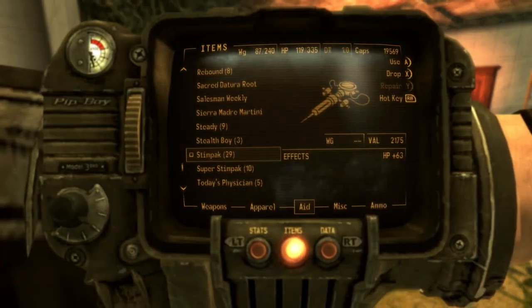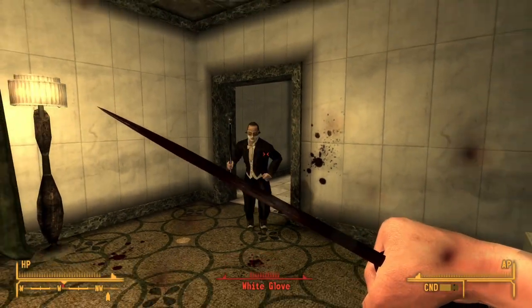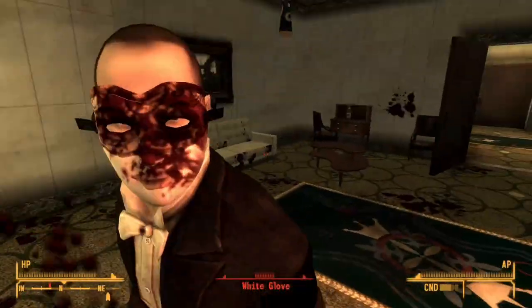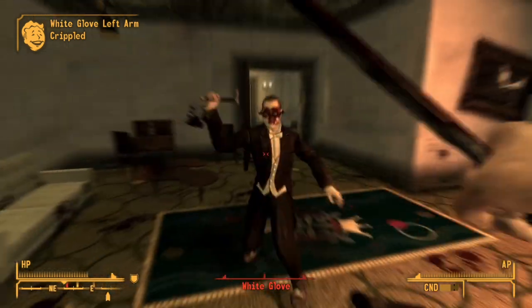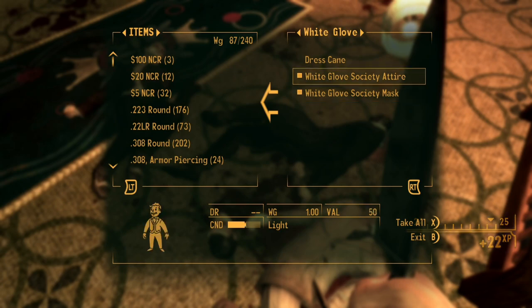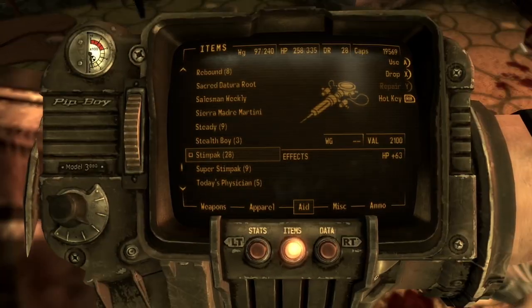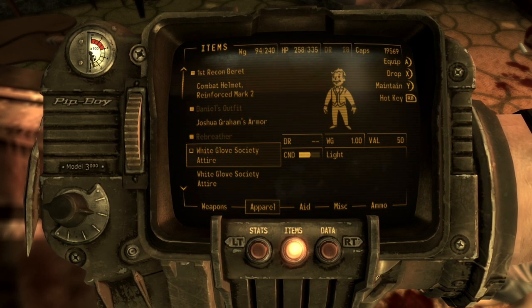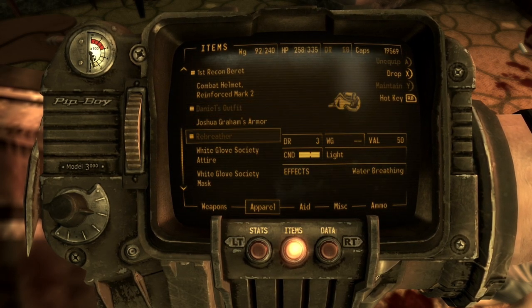Got one down. Let's take more stimpaks. If I'm doing melee combat I need to get more focused on blocking. I'm going to steal their outfits though. The dress cane actually does quite a bit of damage - DPS 44 compared to nothing.